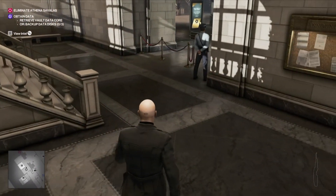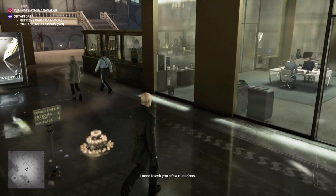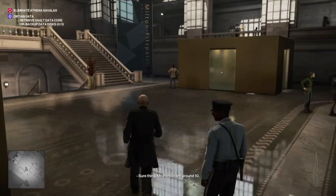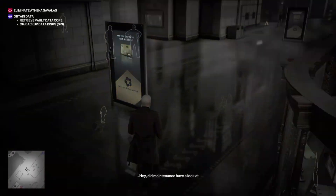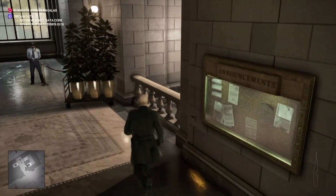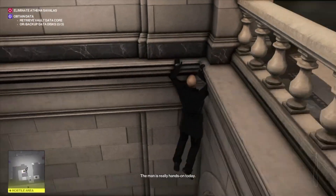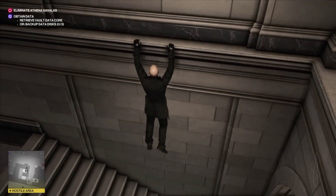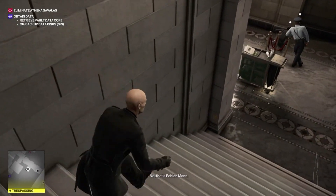Now we're just going to head back out into the main area. From here we need to get ourselves the IT guy's disguise and disable the Wi-Fi. If you've done the Expediter 47 challenge, this is really just carrying on from that, so we just need to do everything in order. Dropping down here, we're just going to head around to the IT dungeon.